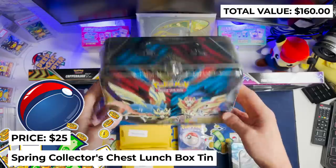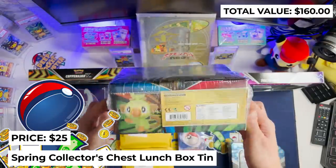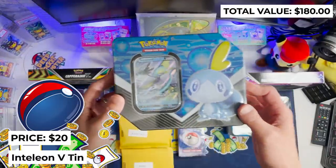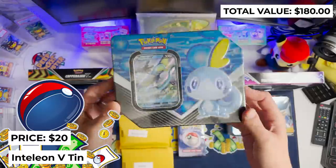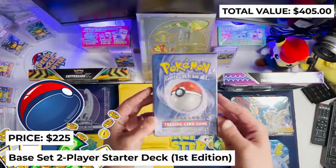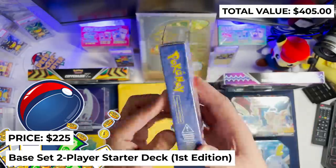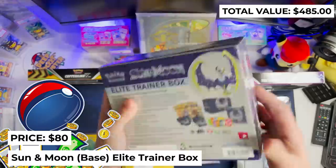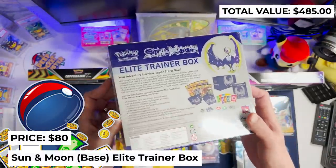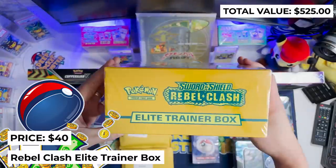Next, the Spring Collections Chest Lunchbox Tin, $25. The Inteleon V-Tin with some packs for $20. This is a base set two-player starter deck from first edition, $225. Sun and Moon Base Set Elite Trainer Box, $80. And a Rebel Clash Elite Trainer Box for $40.